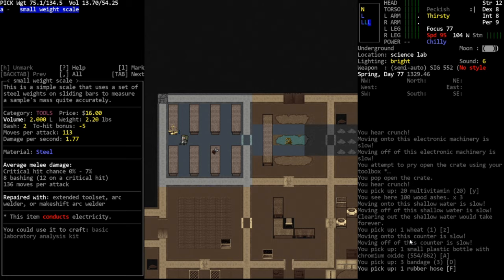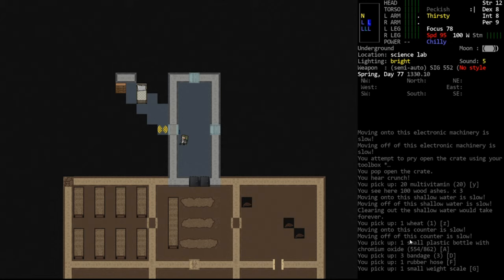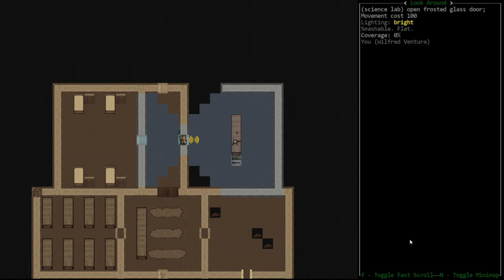Here's a scale — you could craft a basic laboratory analysis kit with it; I don't know what that is but we'll take it. I've never seen a laboratory analysis kit before but it sounds important. In the barracks, nothing really interests us — it's a good place to get basic clothing, but not stuff we really care about.